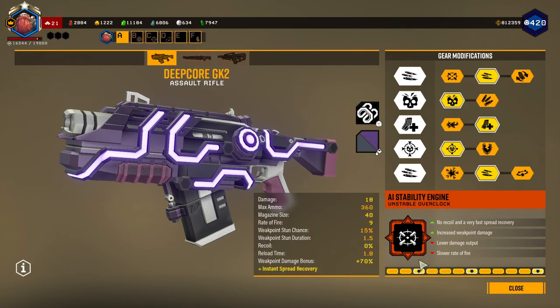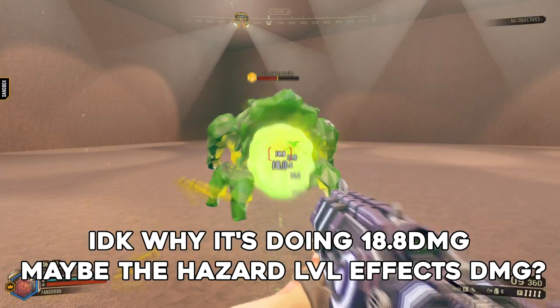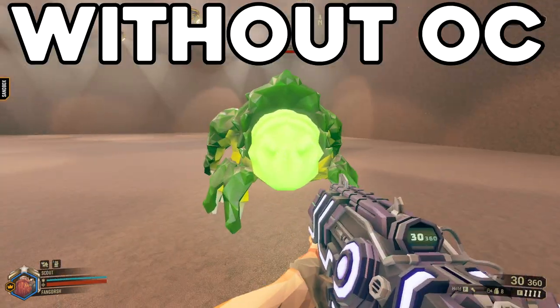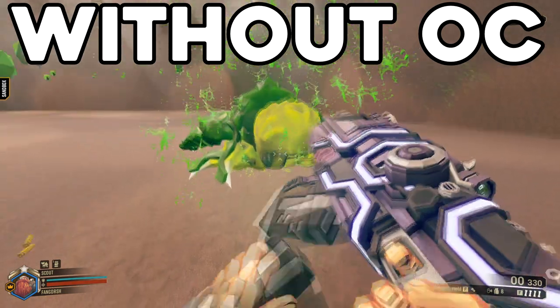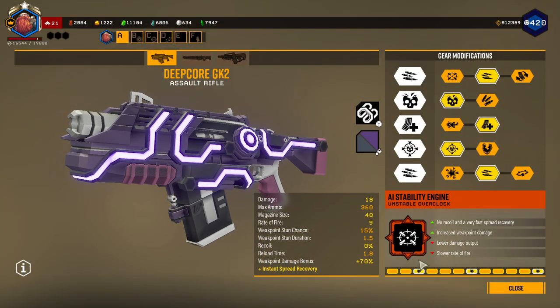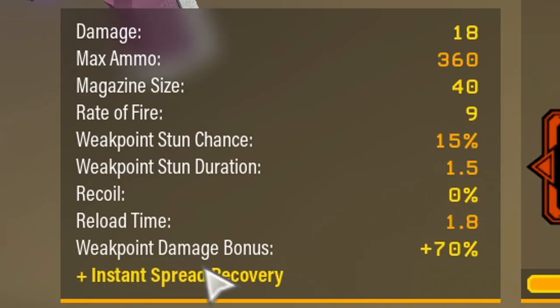Then for the Overclock, I have AI Stability Engine. Essentially, this overclock gives you no recoil and a very fast spread recovery, so I can just stare at a bug from a million meters away and be able to hit my bullets from basically wherever I stand — it's like a laser beam. I have an increased weak spot bonus, but at the cost of lower damage output and a slower rate of fire. But look at this weak point bonus damage — 70%.